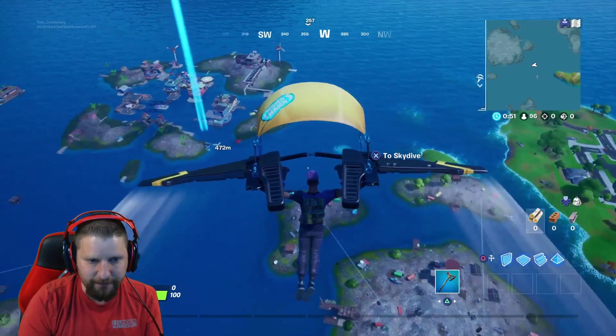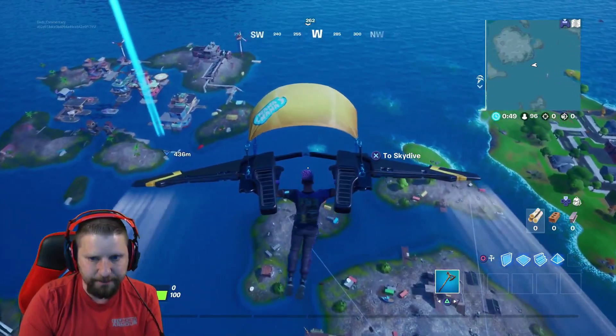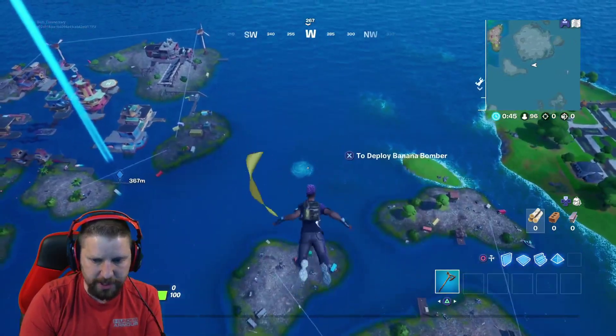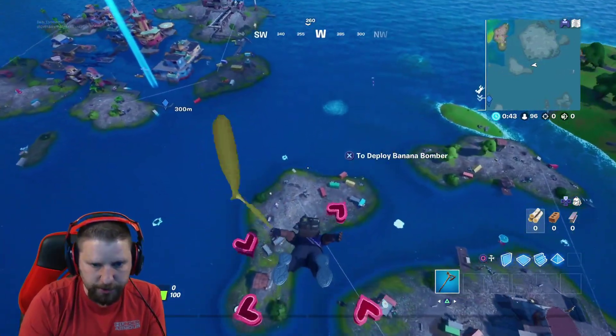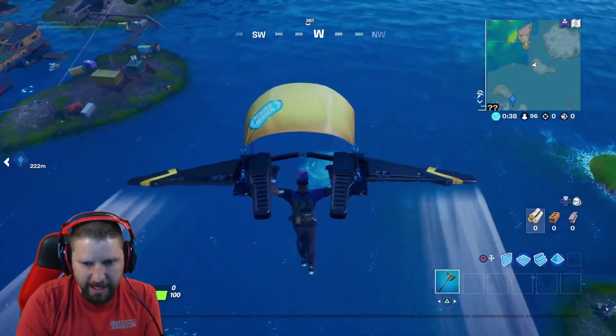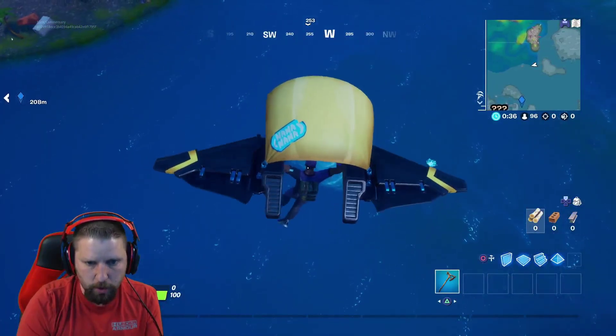I see a whirlpool right in front of me right there — that is where we're going to land. They're basically going to head towards that whirlpool; somebody else is going to it too, so we'll see what happens if another character lands in it. It's not a fishing ring, it's an actual whirlpool.